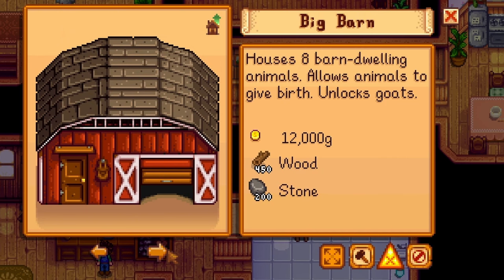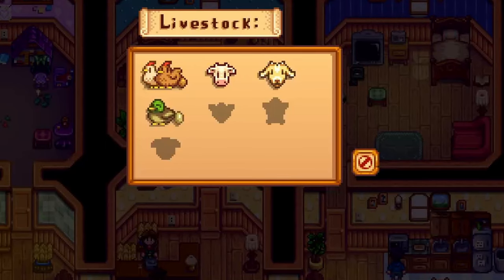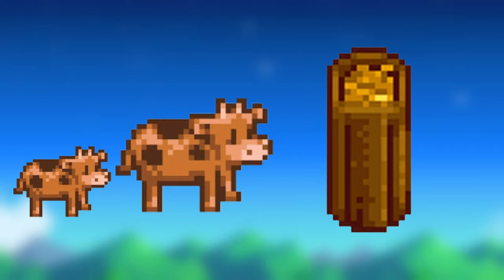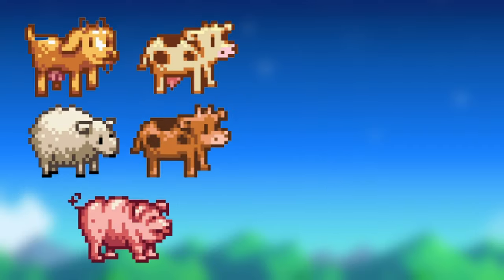In order to upgrade your barn, you will need 12,000g, 450 wood, and 200 stone. This unlocks goats, which you can buy from Marnie's for 4,000g each. The big barn allows your barn animals to get pregnant, and if your barn is not full, there is a random chance for a random animal in the barn to give birth.